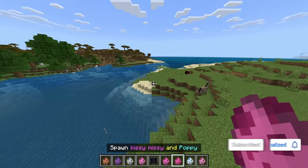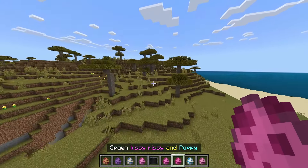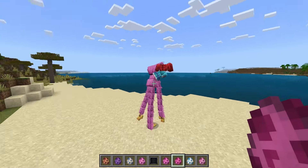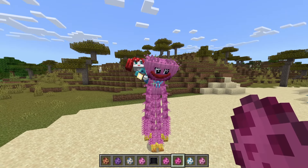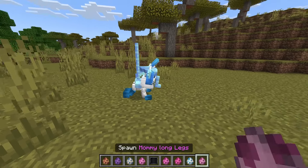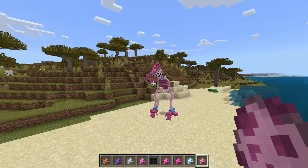This is a weird spawn egg — you get both Kissy Missy and Poppy! Why do you get both? You literally get Kissy Missy with Poppy on her shoulder — that's pretty cool! Next up: Crafty Corn plushie, and Mommy Long Legs.